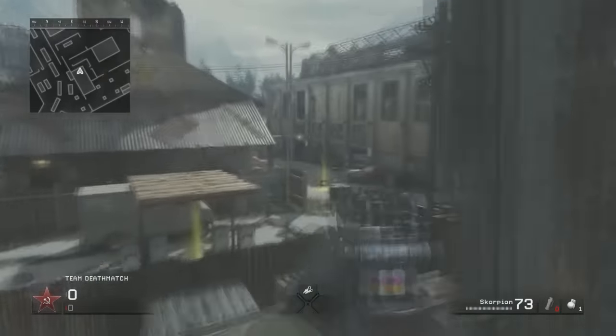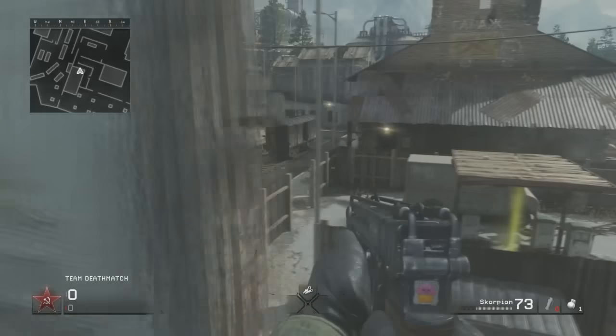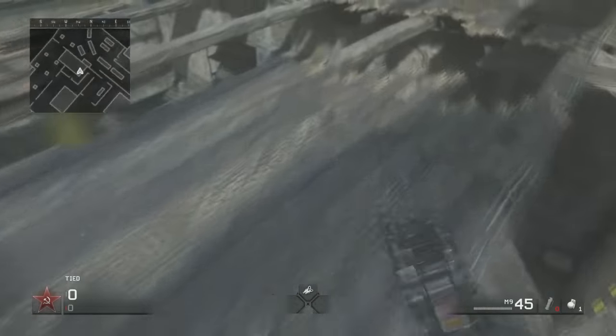Pretty good vantage point — you could cover a couple of spots from the map here, so just a cool spot in general. How I would assume that you do this in normal mode is you jump on top of this metal railing over towards these wooden planks, and I think you can rocket jump up to this location, but you might have to try that out. I'm not sure.